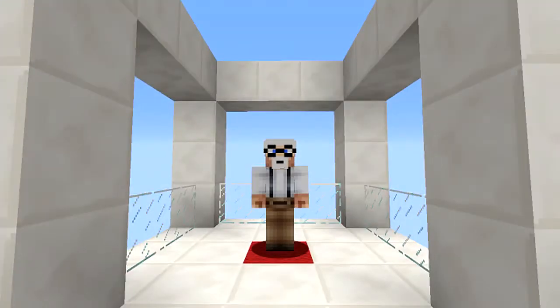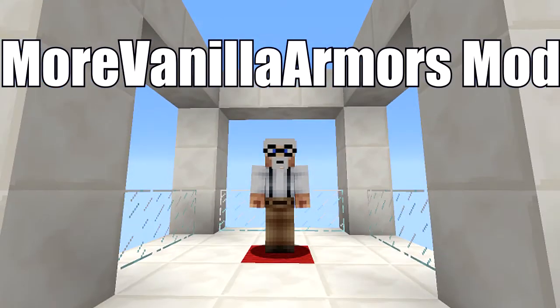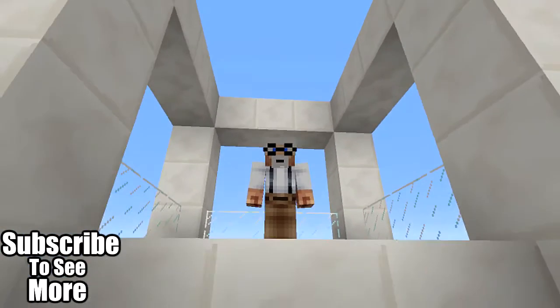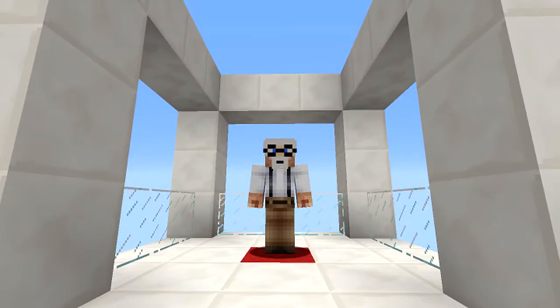Greetings, how are you all today? Good, I hope. Today's mod is called the More Vanilla Armors mod — should appear up there in a second. What it gives you is the ability in-game to make almost every block into armor. So you can have leaf armor if you're into that kind of thing, or redstone armor, and one of them's got a load of little buffs. It's for 1.11.2 — you can also get it in 1.10.2.